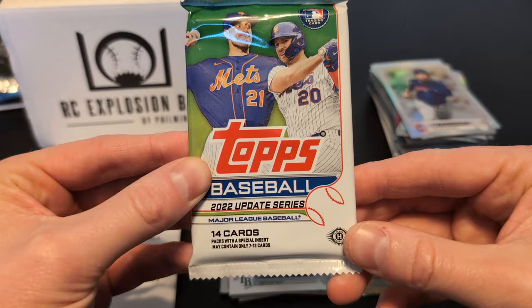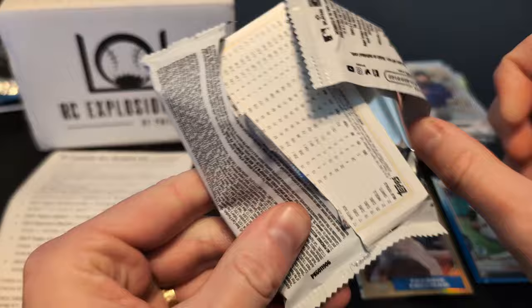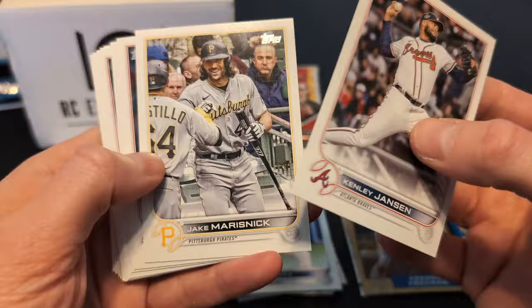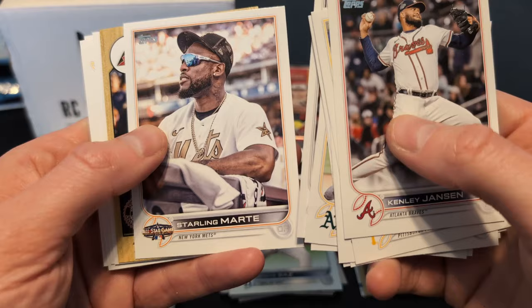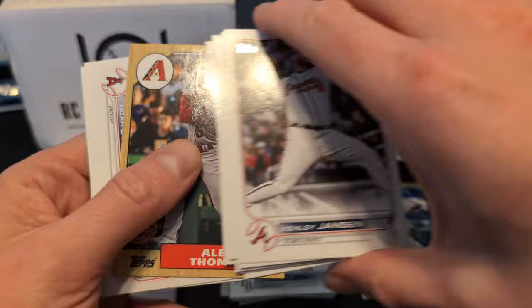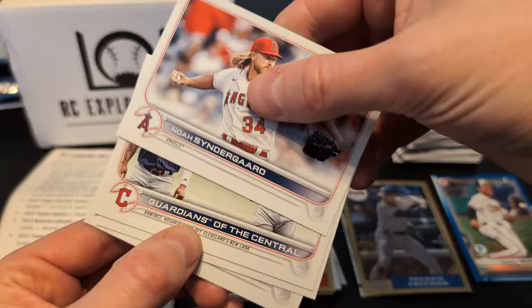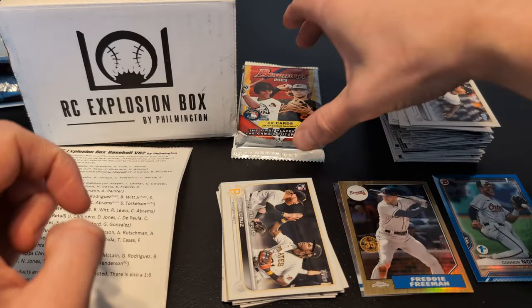Next up, 2022 Topps Update — also a hobby pack. Same lineup really: J-Rod, Bobby Witt, Royce Lewis, CJ Abrams. A lot of big names there. We start off with Kenley Jansen, Jake Marisnyk, William Woods, Jordan Luplow, there's an All-Star Game Starling Marte, and Alec Thomas rookie — that's a retro design, I'll set that down. Noah Syndergaard. There's an Oneil Cruz — very nice. Jose Quintana. Starting to get a pretty decent stack of rookies here.